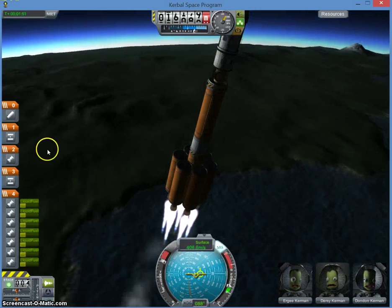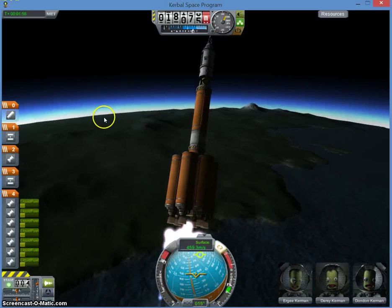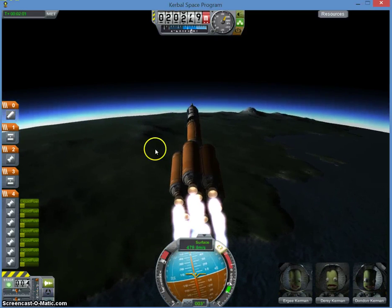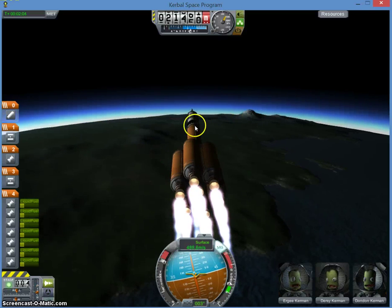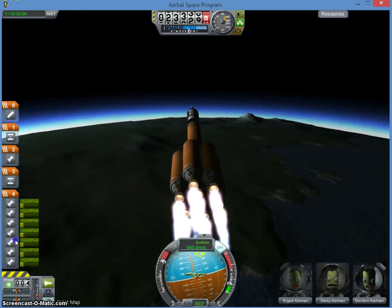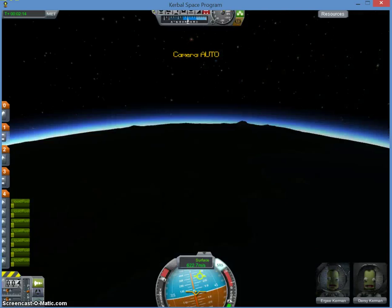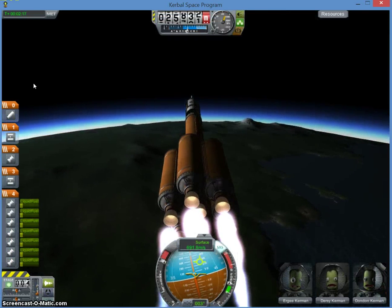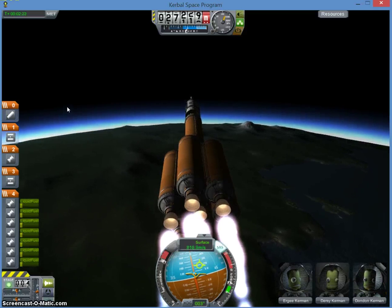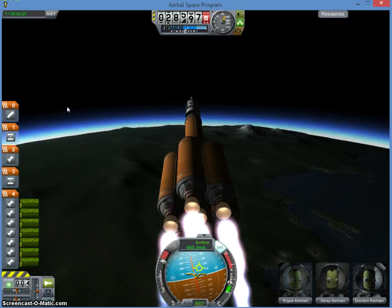Okay guys, so around this height, if you're trying to make an orbit you want to turn it like this much. There you go. It's still going up a bit, but as you can see right here, this line is very slowly expanding. So you know, check on the rocket — now I'm making an orbit. All the way up into orbit.